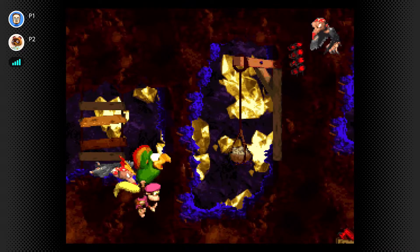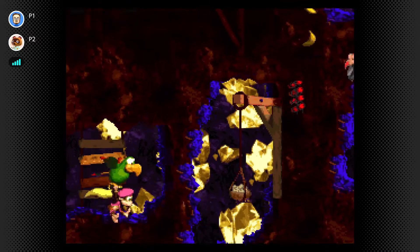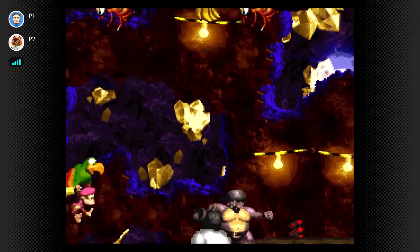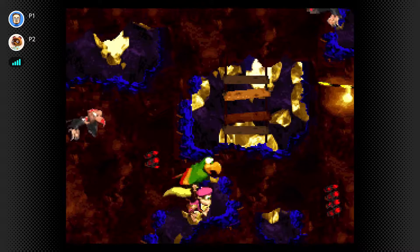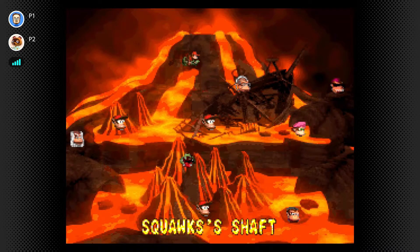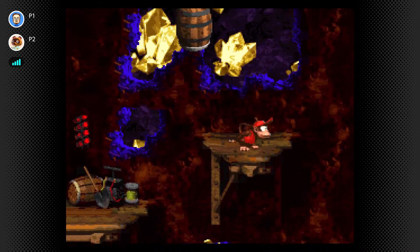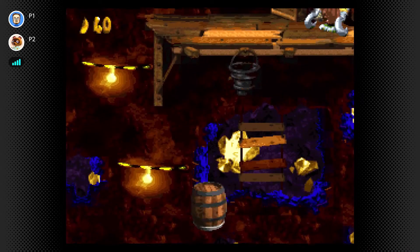N64 games in general are very heavy on the talking birds. Super Mario 64, Ocarina of Time - Super Mario 64 had the owl whenever you get him out of the tree, there's also an owl in Ocarina, and then you got Squawks in DK64. It feels like there's like a million birds that love to hog.